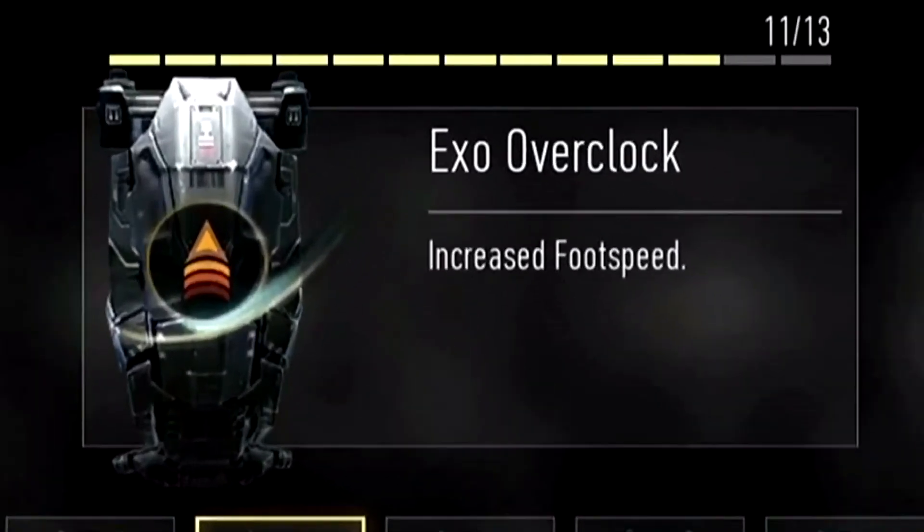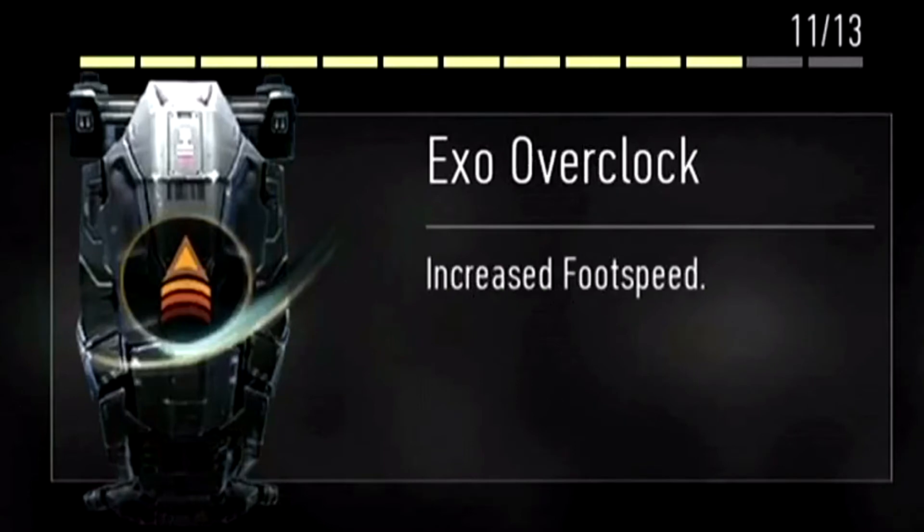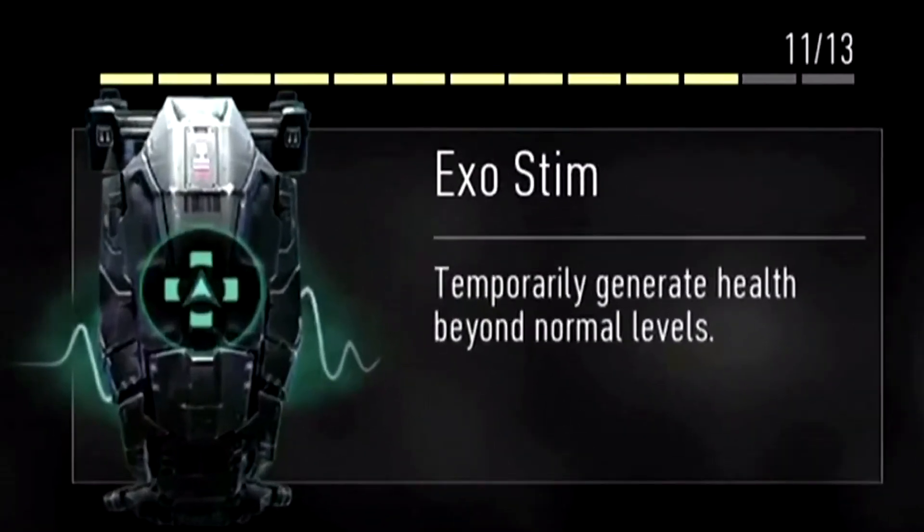Next up we have exo overclock, and this ability will increase your foot speed — nothing more complicated than that. Then we have exo stim, which will temporarily generate health beyond normal levels. This one sounds very overpowered and annoying, but as long as it's balanced, I'm fine with it.